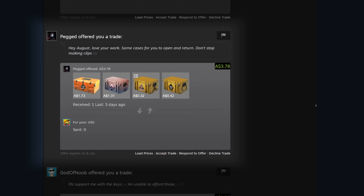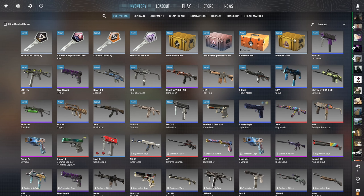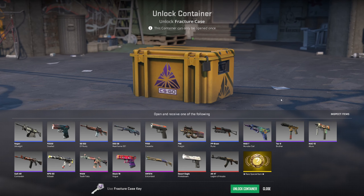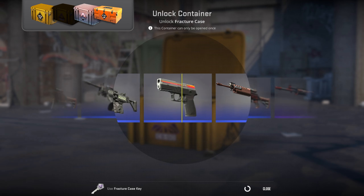Next up we've got Pegged. He said: 'Hey August, love your work, some cases for you to open and return, don't stop making clips.' I won't brother, thanks for sending in your cases. Pegged sent in a Fracture, a Kilowatt, a Dreams & Nightmares, and a Revolution — a nice little mix. We'll start with the Fracture. Would love a knife, wouldn't mind a Deagle or a red — just give us a red and I'm happy. Good luck Pegged, this is going to be the last set of episode one.